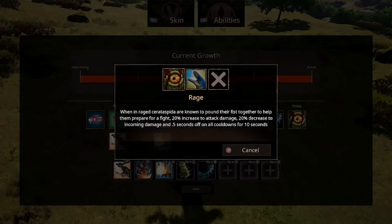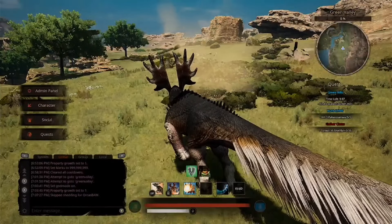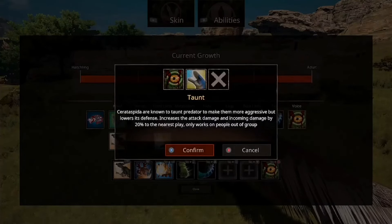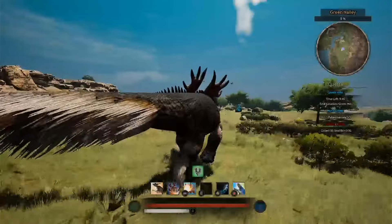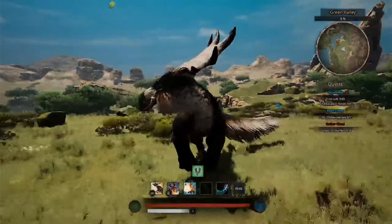Then we've got Voice, which has Rage and Taunt. Rage: when raged, Cerata Spider are known to pound their fists together to prepare for a fight — 20% increased attack damage, 20% decreased incoming damage, and 0.5 seconds off all cooldowns for 10 seconds. That is quite nice. Taunt: Cerata Spider are known to taunt predators to make them more aggressive but lowers its defense — increases attack damage and incoming damage by 20% to the nearest player, only works on people who are not grouped. Both have 4-minute cooldowns, which is reasonable for what they do.